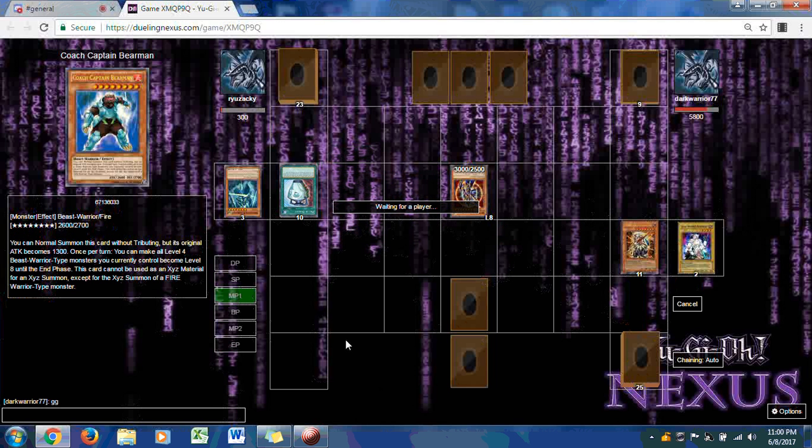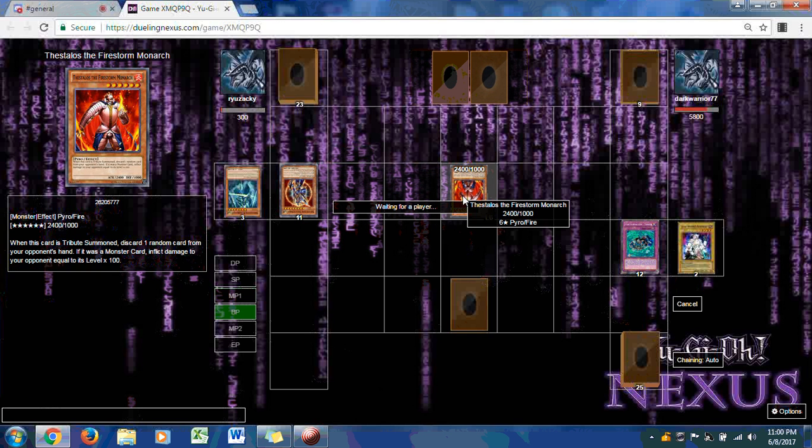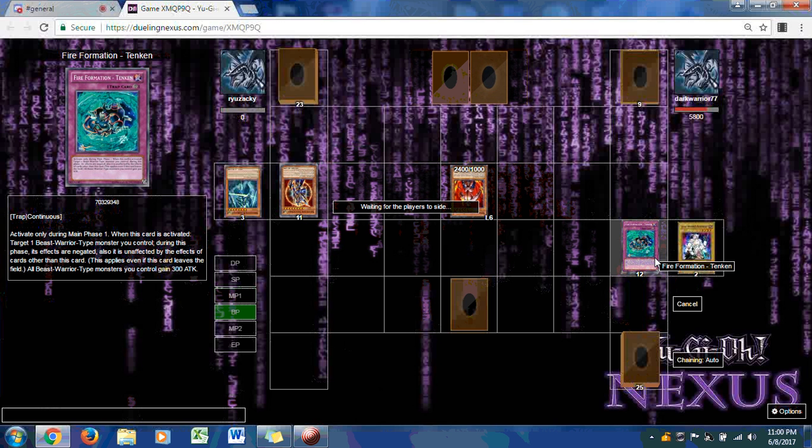Pot of Duality is used and Dark Warrior brings out the Fire Monarch Thestalos. He then distributes Thestalos the Firestorm Monarch for no reason. The next game goes to Dark Warrior with 5800 life points.